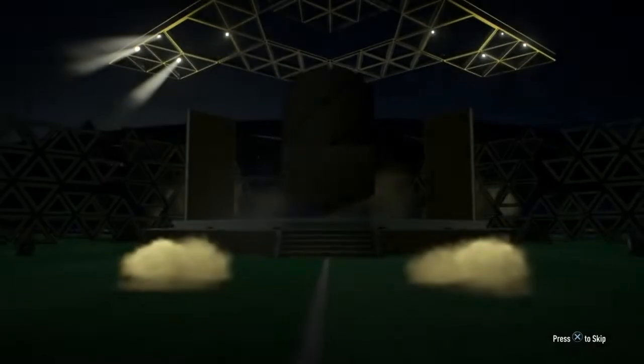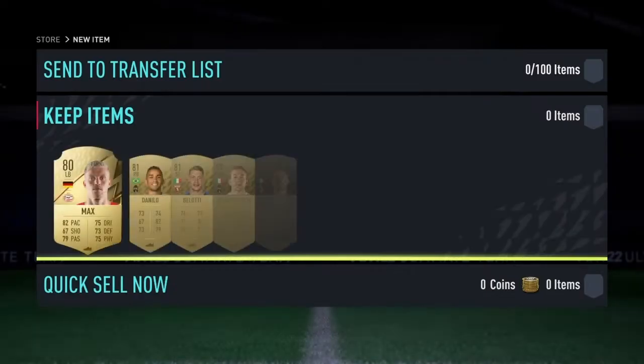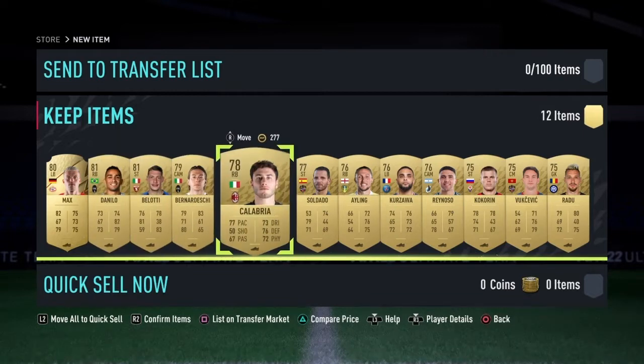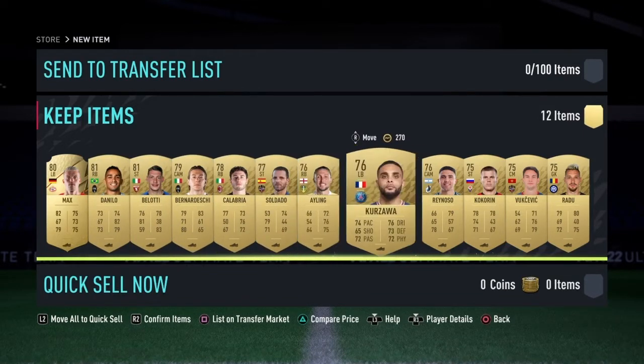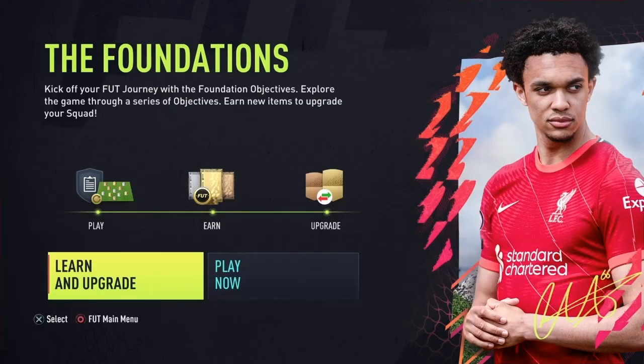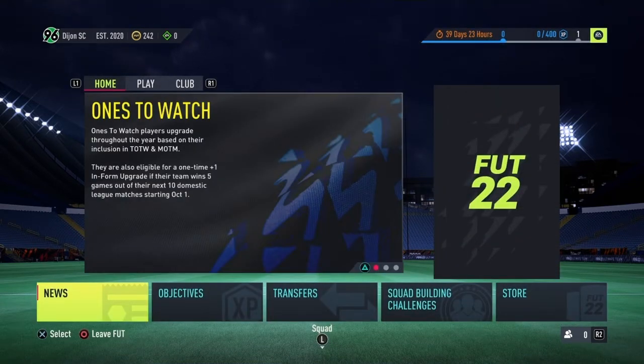Let's go for a second pack and see what we can get — we're going to get ourselves a left back. It's going to be Max. He's okay, decent pace, but not really a league we're likely to use. Danilo's good, Bellotti's good, Bernardeschi — it looks like it's coming along a little bit of a Serie A sort of side. We've also got Prem player Luke Ayling in here.